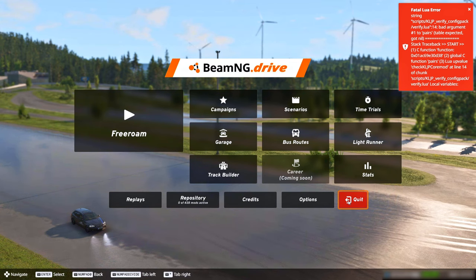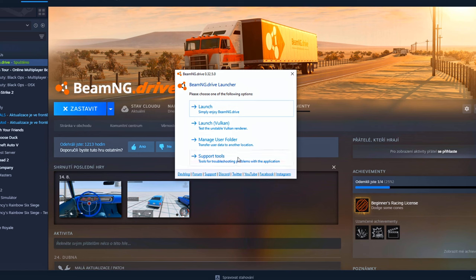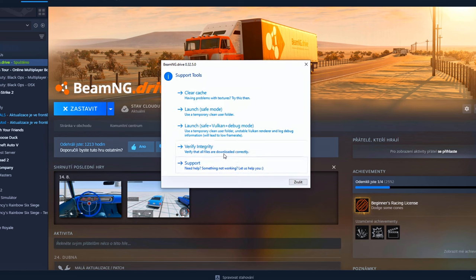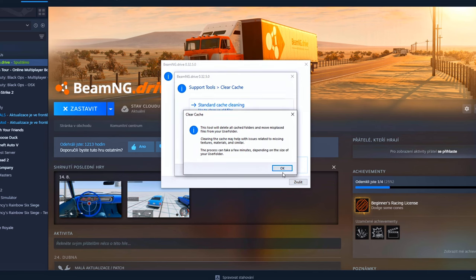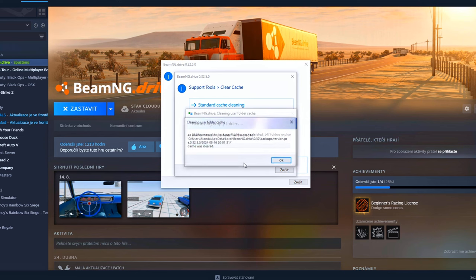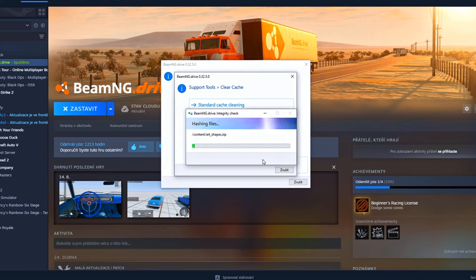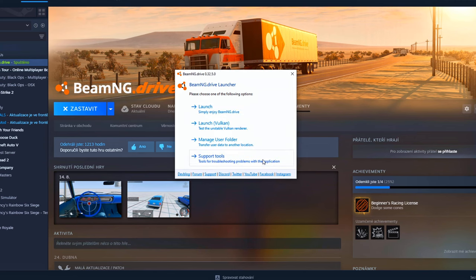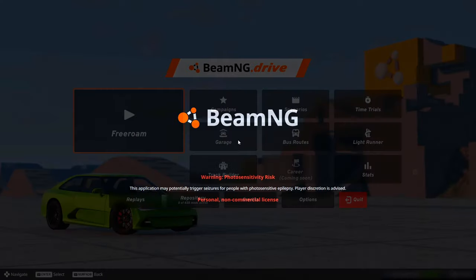Next, close the game and open the game launcher. Select the 'Support Tools' option, then choose 'Clear Cache,' and click on the 'Standard Cache Cleaning' option. Wait for the cache to clear and for the Integrity Check to complete. Once the Integrity Check is completed, you can launch the game and re-enable all the mods you deactivated before clearing the cache.